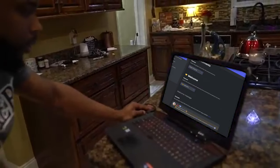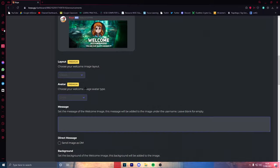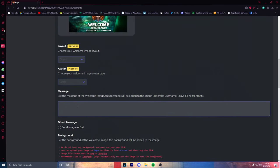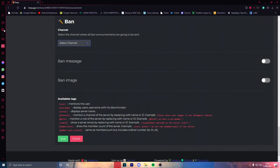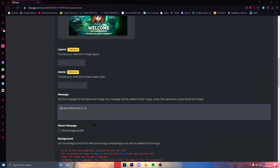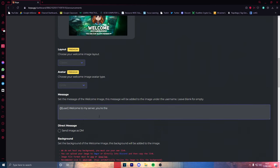Select 'welcome' as your welcome channel. You want a welcome message — actually, if you want images on the welcome thing and make it look nice, you don't need to get premium. All you need to do is scroll all the way down. You want to get the welcome image field and type '@user' — for example: '@user welcome to my server, you are the [member count] member to join.' Then just close that off.